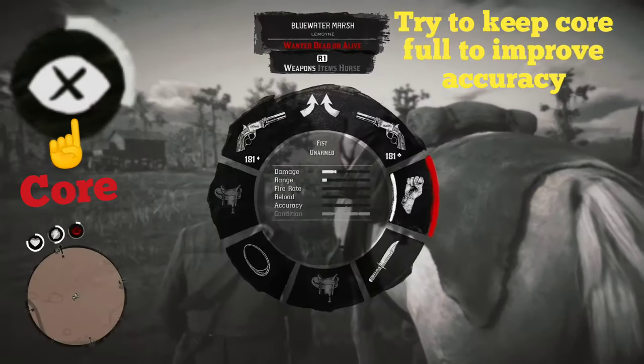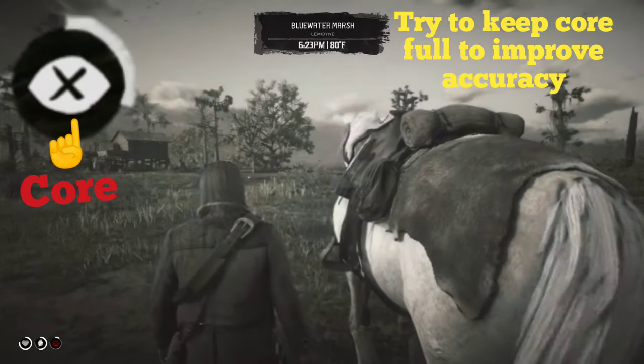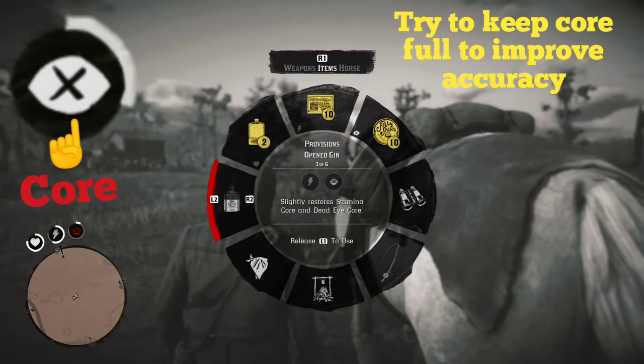One final tip: try to make sure to keep the Deadeye core full so that Arthur can actually shoot straight when we activate it.